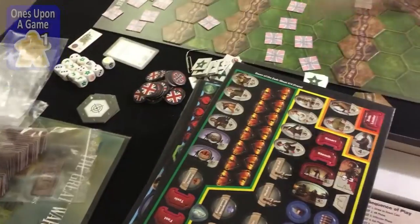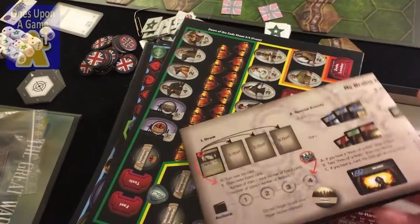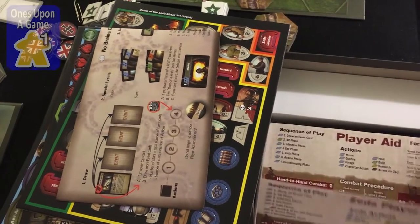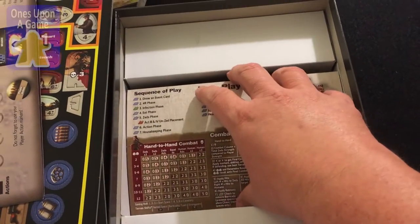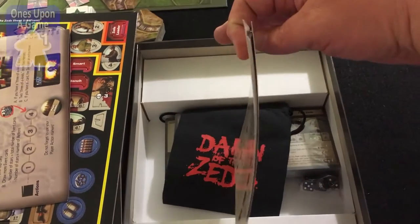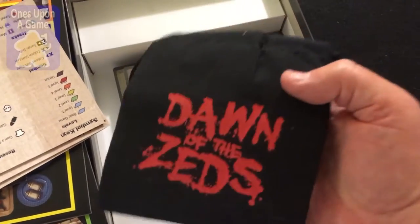A nice glossy-coated score tracker or turn tracker or something — the rules will tell me, I'll read the rules, I'll learn this stuff. Player aids — 'Go for the Zeds' — and for the various players. Now these are kind of laying in the box. They've got something wedged under them, so they actually have a bit of a curl to them when they come out. And we've got a bag, so we're going to be drawing stuff.